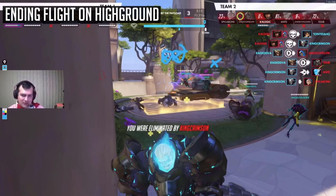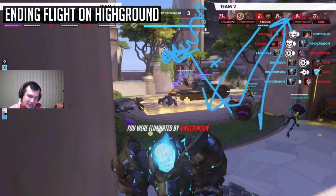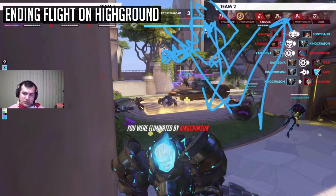Where you land on high ground, you want escape paths and cover you can duck behind. When you use your next boosters from a higher position, you stay airborne longer and can maintain a steeper angle on the enemy. That steep angle means they're not looking high up — putting you on their screen — while they're not focused on your teammates shooting at them either.